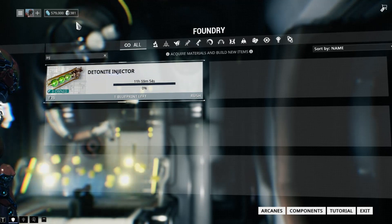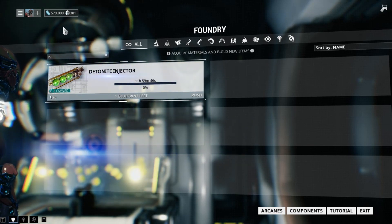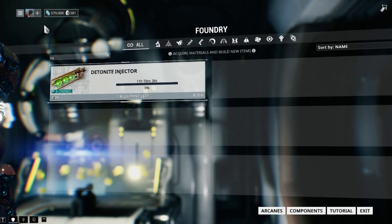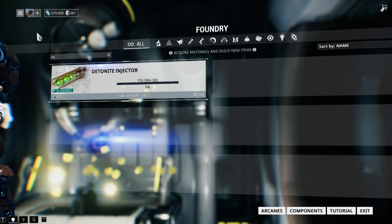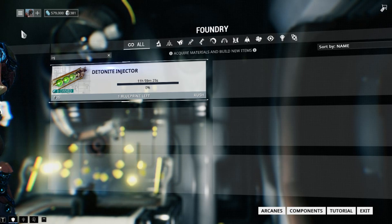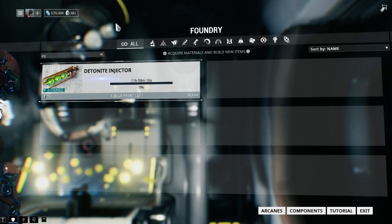There is another way — certain crates in certain areas can drop them — but the drop rate is really quite absurd, so don't even bother. That's why I didn't cover it. Those are the two main ways you can get Detonite Injectors. Thank you for watching. If you have any ideas for future resource videos, drop a comment below. Next week will be the Inaros Warframe review — first new Warframe in quite some time. See you in the next video.